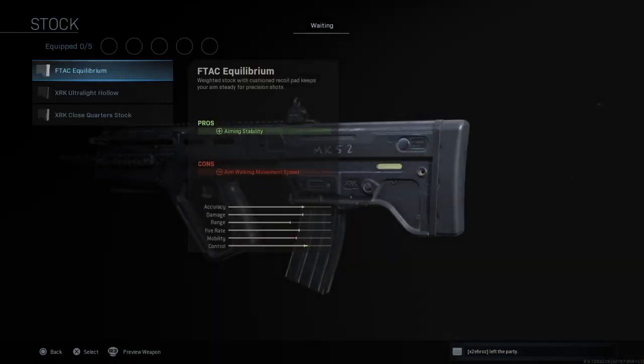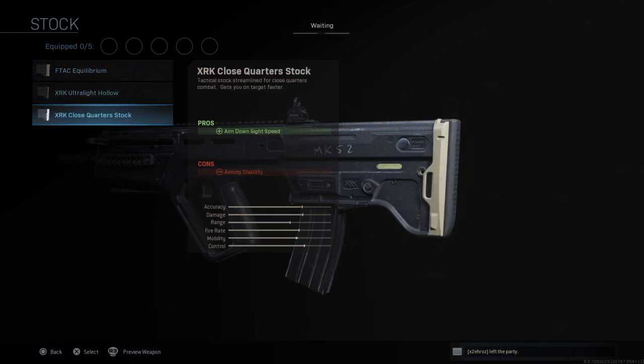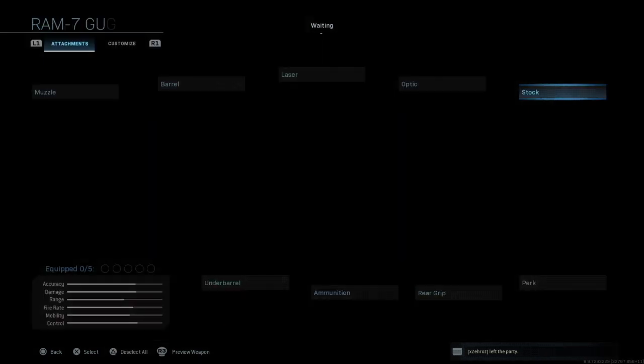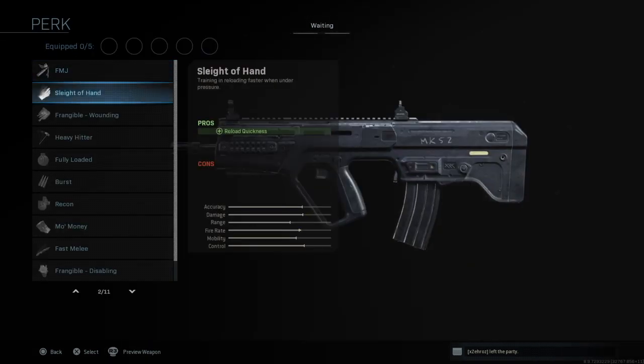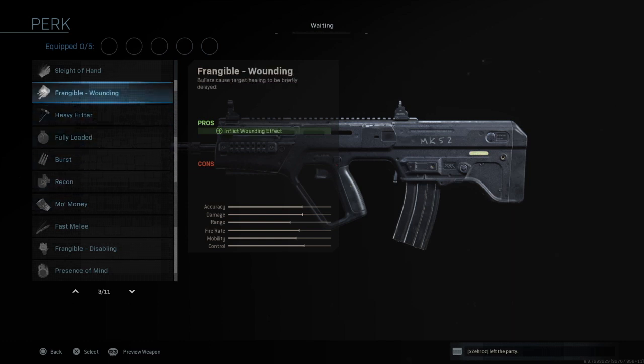Next up in your stock you have three stock options: the F-TAC Equilibrium, XRK Ultralight Holo, and XRK Close Quarters Stock. Perks — if you want to pause the video and check them out, I'm not going to go through all of them, so these are all the perks that you can get.